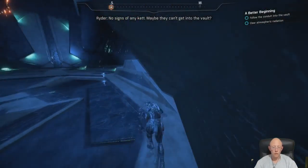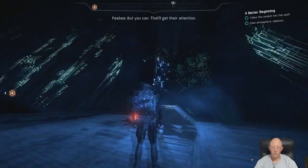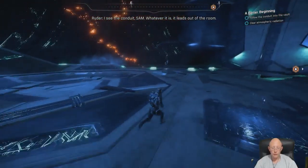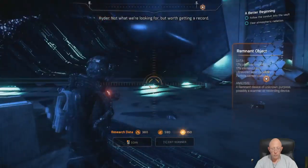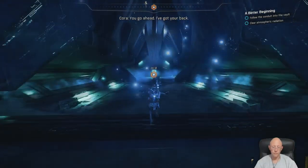No signs of any Kett. Maybe they can't get into the vault, but you can — that'll get their attention. Lucky me. I see a conduit, Sam. Whatever it is, it leads out of here. Not what we're looking for, but worth getting a record. You go ahead — I've got your back.